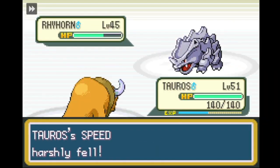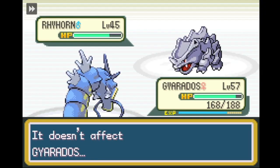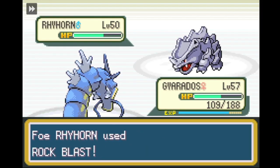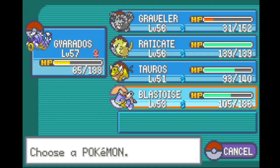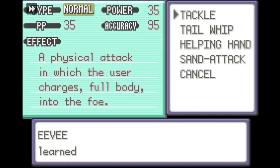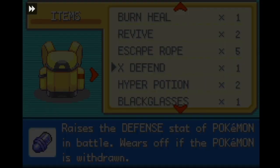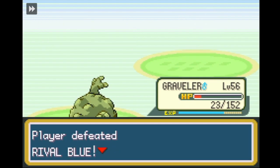With Tauros we go to battle Giovanni. A strategy I used a lot in the initial Tackle-only run revolves around the ability Intimidate — by constantly switching between Tauros and Gyarados, I lower the base attack of the target Pokemon by 6 stages. This enables us to get past Giovanni's Rhyhorns and win the battle. Before we take on Blue, I break Eevee out of the daycare, teach it Tackle, and evolve it into Flareon. After a lot of grinding we finally take on Blue and get the win.